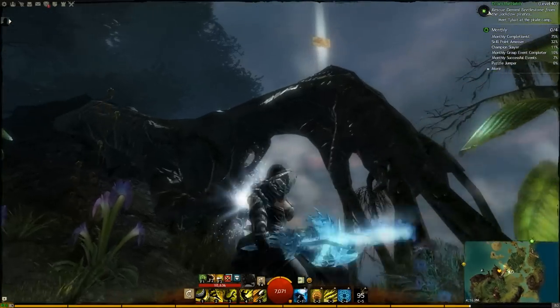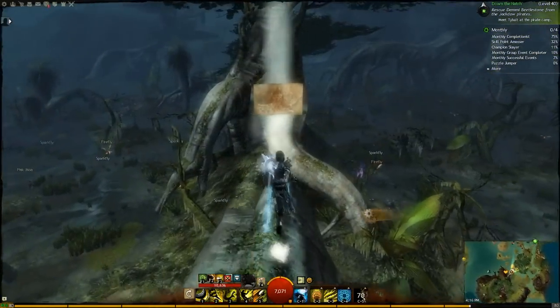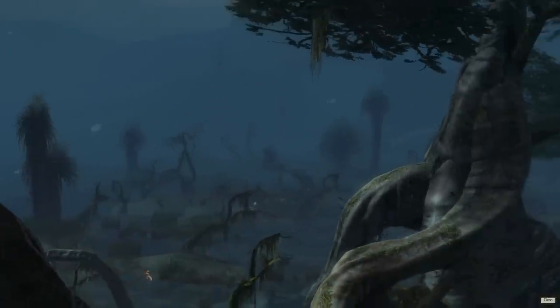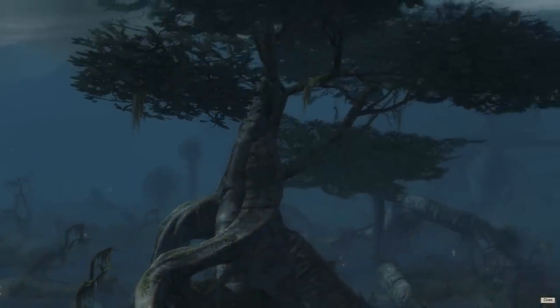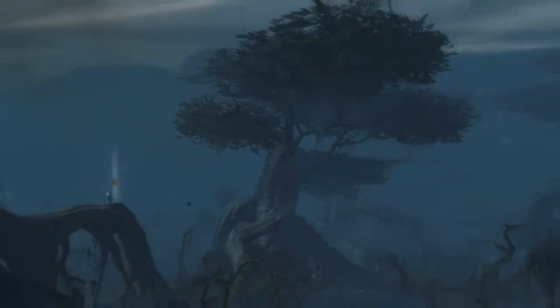Vistas usually involve some sort of climbing or jumping to get to a high-up point where you can view them. You interact with the vista when you're next to it, and it shows a little mini cutscene of the area around you. They're kind of cool — I usually end up skipping all of them because I'm lame, but if you want an enjoyable experience, you can watch them all.